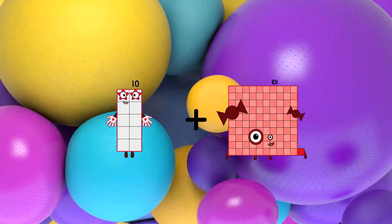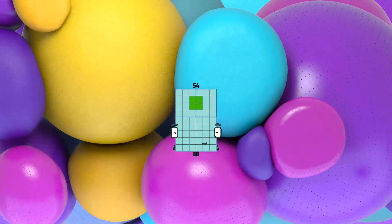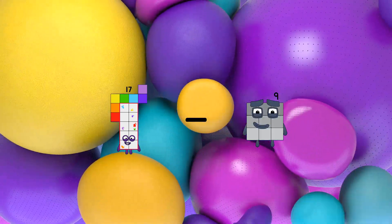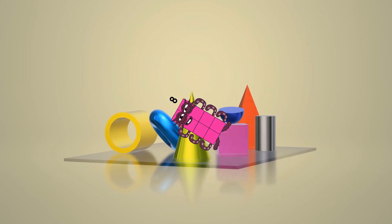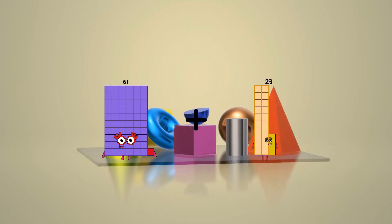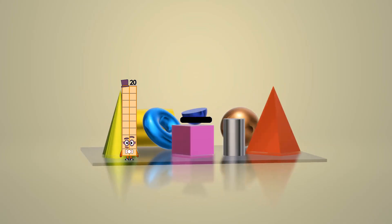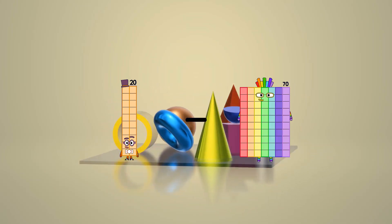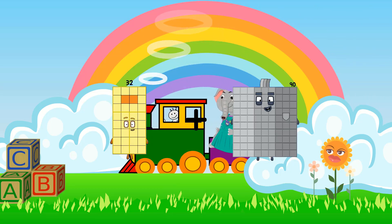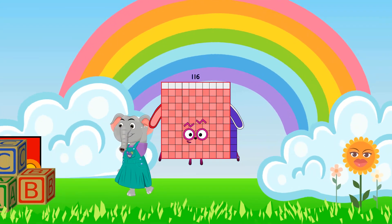10 plus 44 equals 54. 17 minus 9 equals 8. 61 plus 23 equals 84. 20 minus 4 equals 16. 32 plus 84 equals 116.